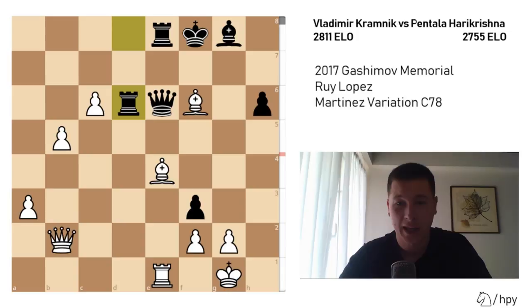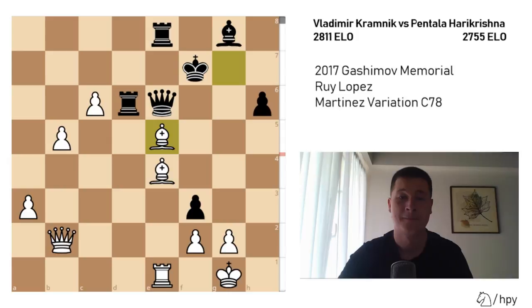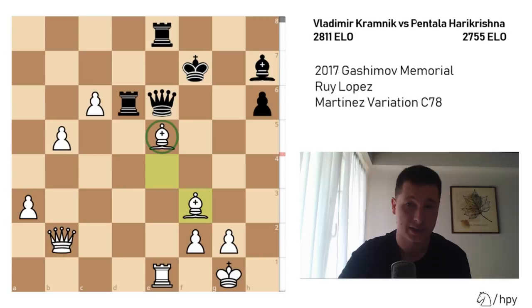Rd6, Bg7 check, Kf7, and the problems are insurmountable. Be5, and Pentala Hare Krishna resigned. If you try to find moves for black, the best would be Bh7 trying to exchange pieces, but simply Bf3 declining the trade — this bishop is defended too many times, giving white a huge advantage. These three passed pawns are too strong, so Pentala Hare Krishna decided to resign.